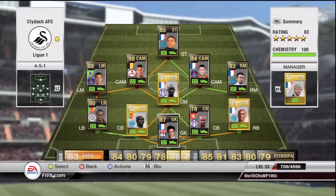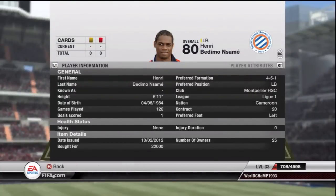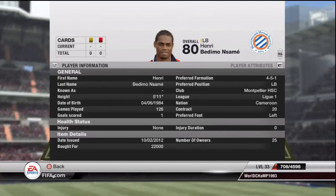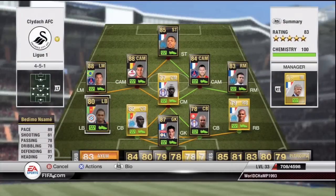At left back we have inform Henry Badimo Nasaim — apologies if I'm mispronouncing that. He's there mainly for his 89 pace, and he's also got 81 defending which is pretty good. I got him for 22,000 coins, so not the most expensive inform. Some you can pick up for pretty cheap and this one is definitely one of them.